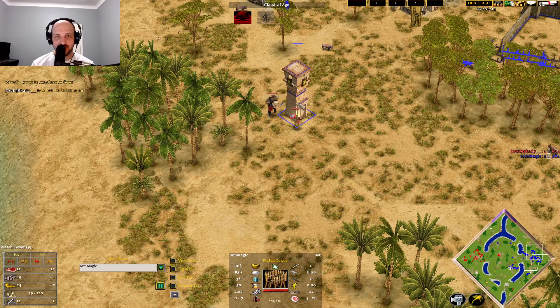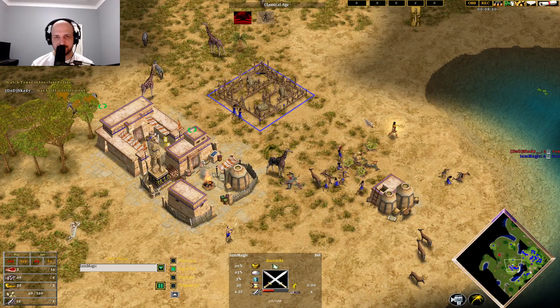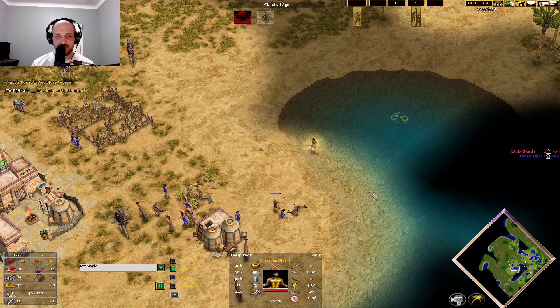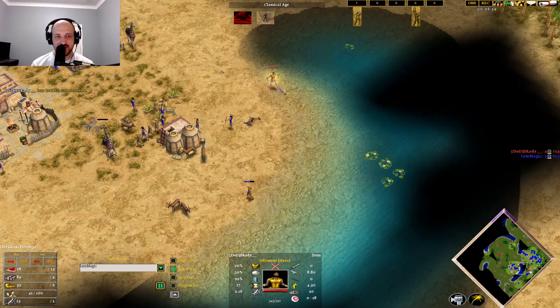A cheeky watchtower — she's going to go for it and take it down. There's the Odysseus here. I wouldn't be surprised to see Shifting Sands used here — you just want to get that one out of there and stop him being a nuisance.